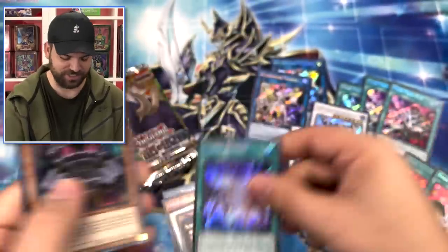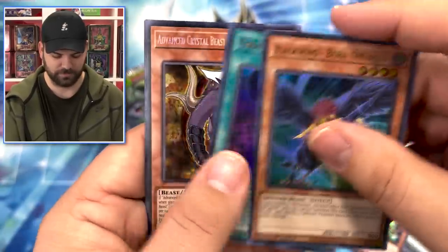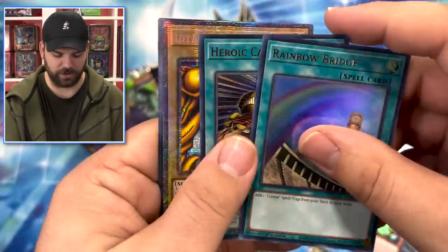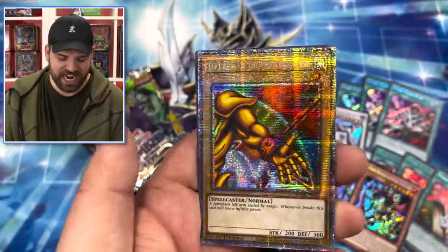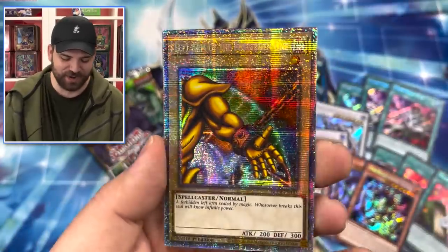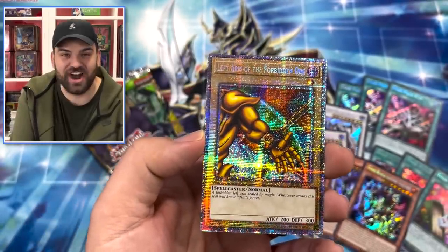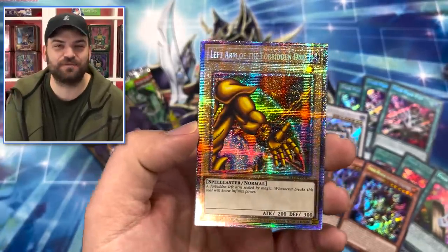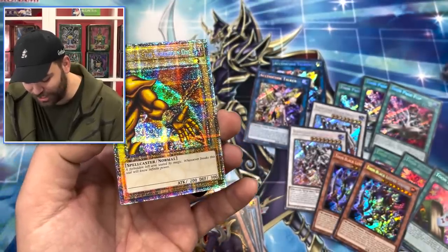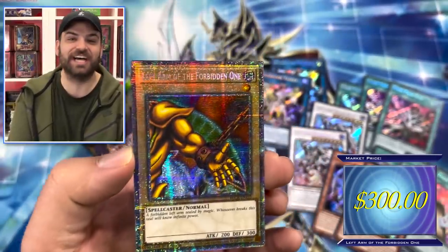Fusion Destiny. Advanced Crystal Beast. So at this point we are on the search for starlight Exodia. We actually got a starlight piece of Exodia guys! Oh my god - what is this?! Four boxes we just opened - take a look at this: two Access Codes, two Borreloads, two Black Lusters, and a starlight piece of Exodia!